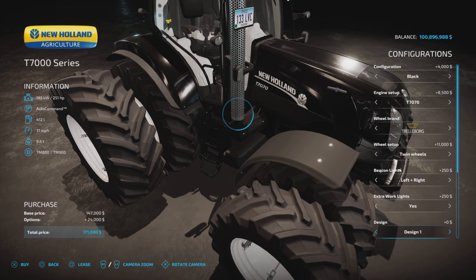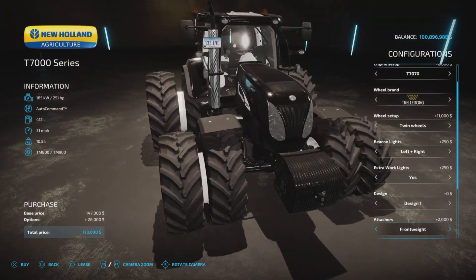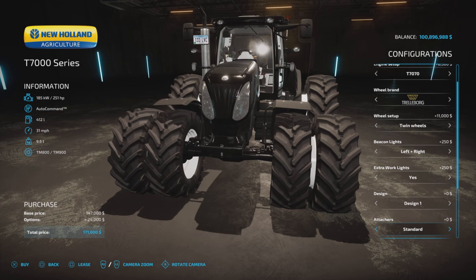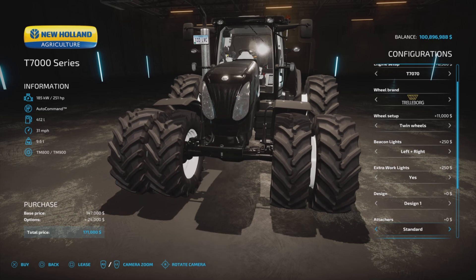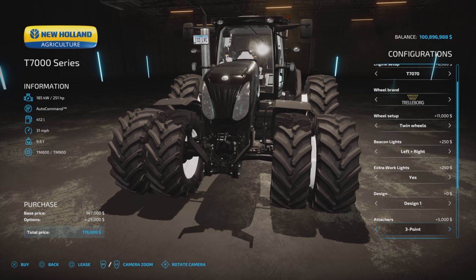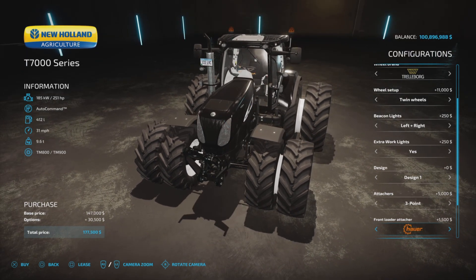For attachments, you have a front weight of around 900 kilograms or a three-point link for five grand. A front loader is also available — you can choose Quickie or Howard — at around 1,500.